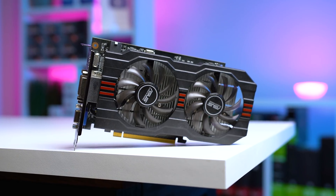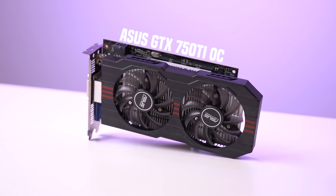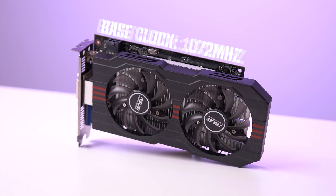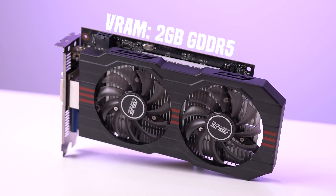Before getting into the benchmarking section, let's quickly talk about this exact model we'll be testing with today. This is the Asus GTX 750 Ti OC model, rocking a base clock of 1072MHz, a boost clock of 1150MHz, 640 CUDA cores, and 2GB of GDDR5 VRAM.